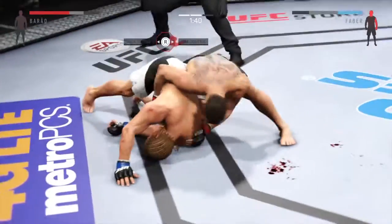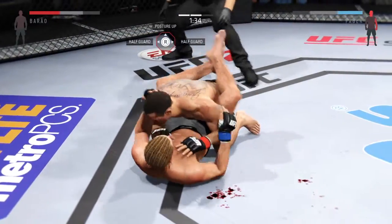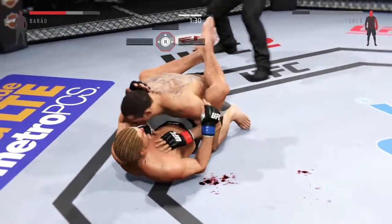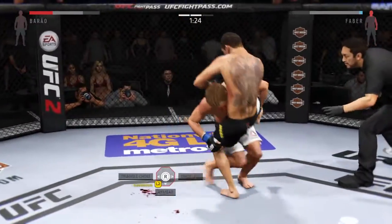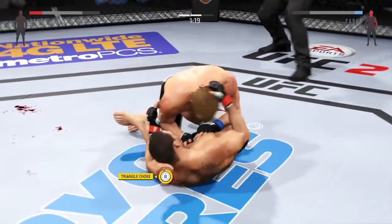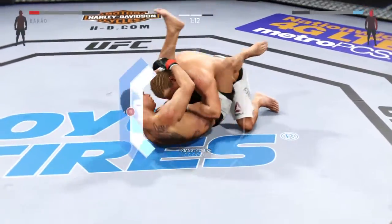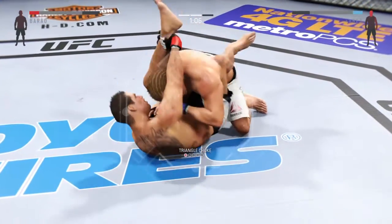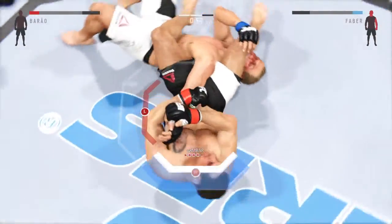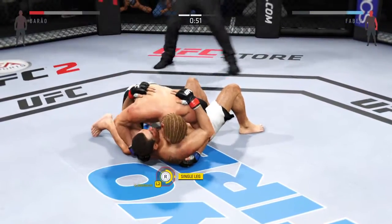He's gonna try to take the back. He does have full guard here, which is still dangerous. Nice sweep. Now he's in the guard. He's in full guard here. He's looking for the triangle. He's got the leg over the shoulder. Now he's gonna pull down on his shin. That was a deep arm bar, but a beautiful escape.